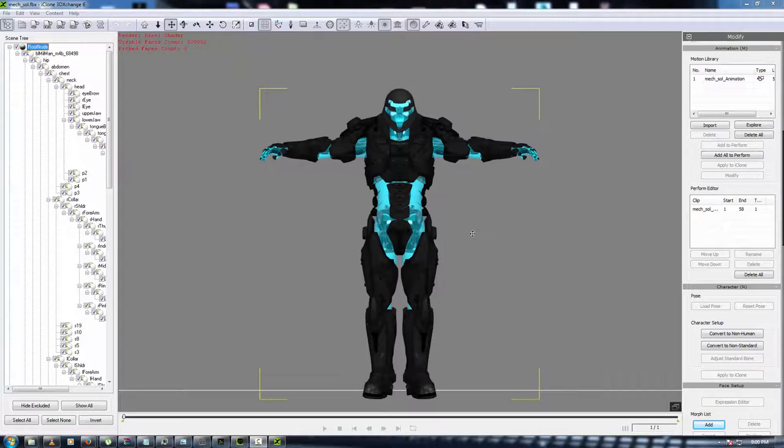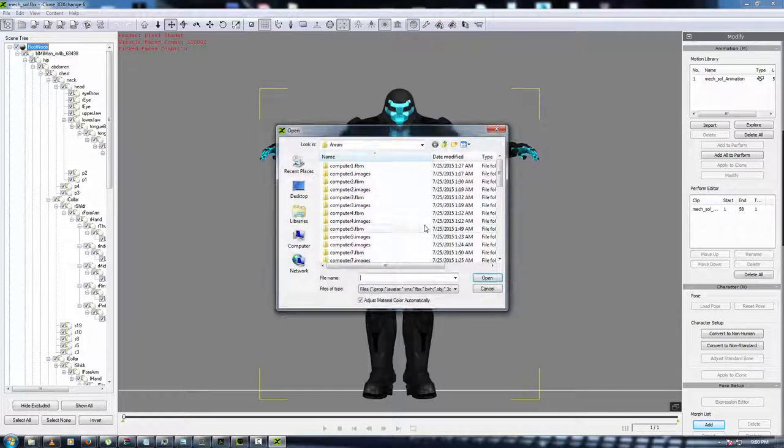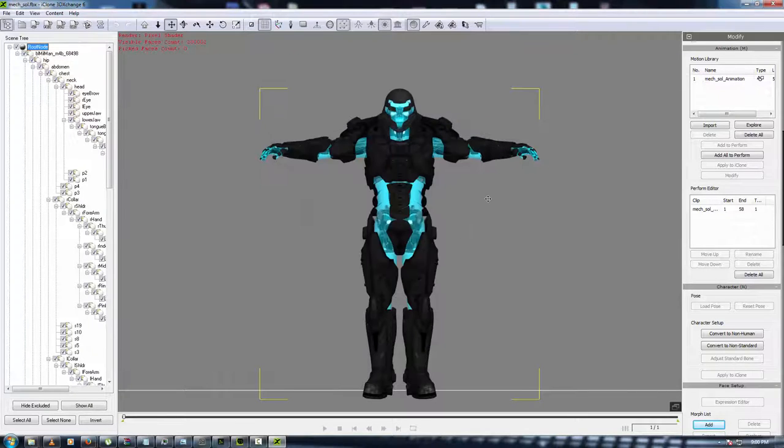Now I have him in 3D Exchange. The way you get your character in here is to open the exchange, hit the folder button, and scroll down to the character you want in FBX format, OBJ, or any file format 3D Exchange accepts. Hit that folder button, open the menu, scroll down, get what you want and open it — that's all.